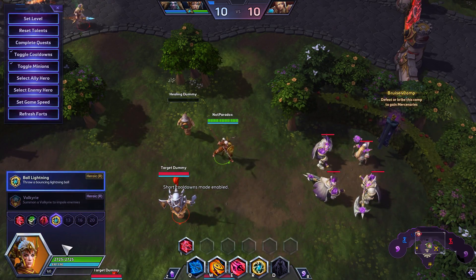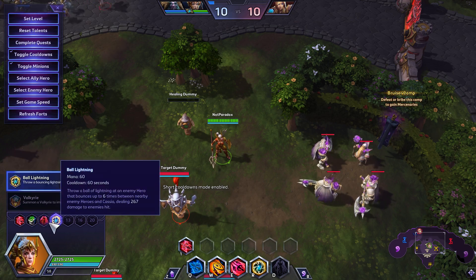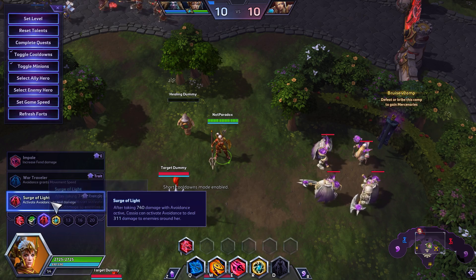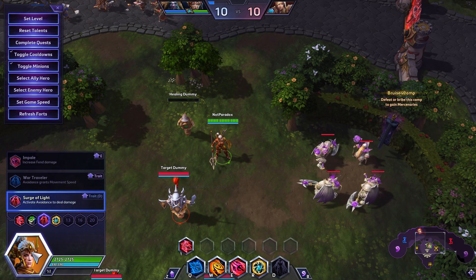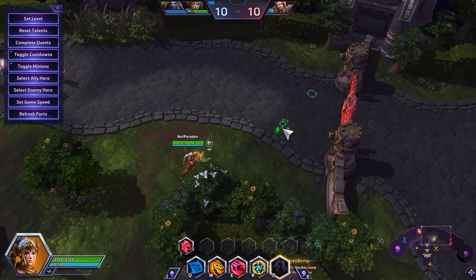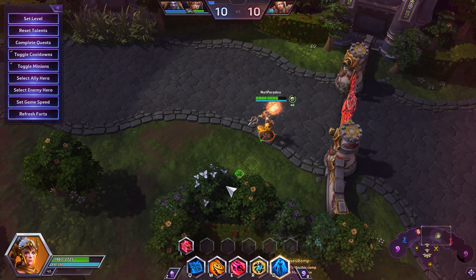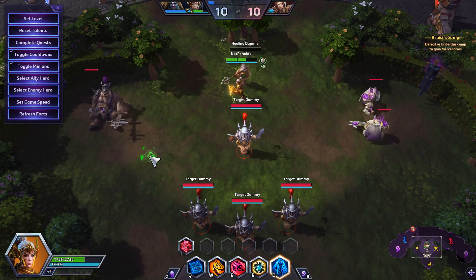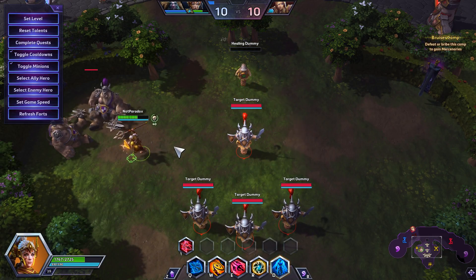So the pieces I primarily use — as far as talons, the only two I think you are required to have are Surge of Light and Ball Lightning. You don't even really need Surge of Light because most of the time the ball didn't bounce as many times as it could. Surge of Light adds a lot more burst and a lot more healing, and you can stack it on anything — it doesn't need to be heroes, which is the cool part. Essentially, this combo is pretty simple to do.